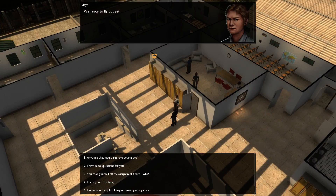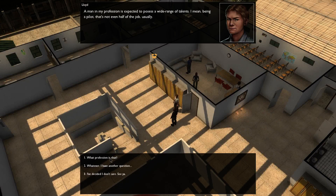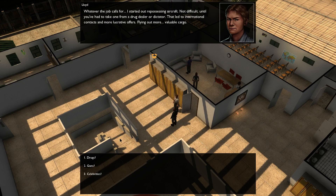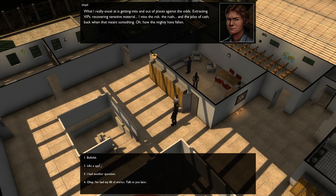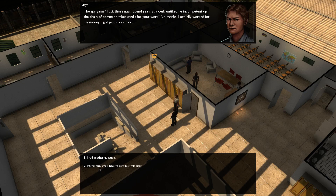I have so many cigars, I have too many. Let's see what else he wants. Any skills I should know about? "Well, a man in my profession is expected to possess a wide range of talents. Being a pilot — that's not even half the job." And what profession is that? "Whatever the job calls for. I started out repossessing aircraft — not difficult until you have to take one from a drug dealer or a dictator. That led to international contacts and more lucrative offers. Flying out more valuable cargo — guns. Sometimes for both sides of the conflict. It was all being bankrolled by the US government through shells and go-betweens. What I really excel at is getting into and out of places against the odds — extracting VIPs, recovering sensitive material. I miss the risk, the rush, and the piles of cash, back when that meant something."